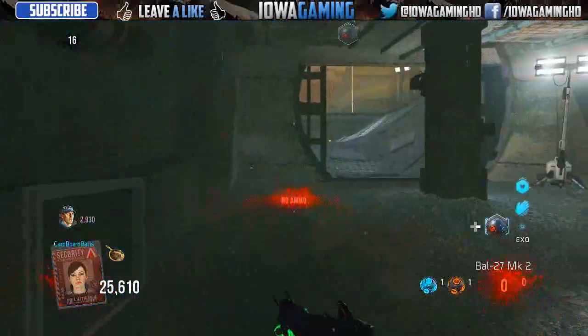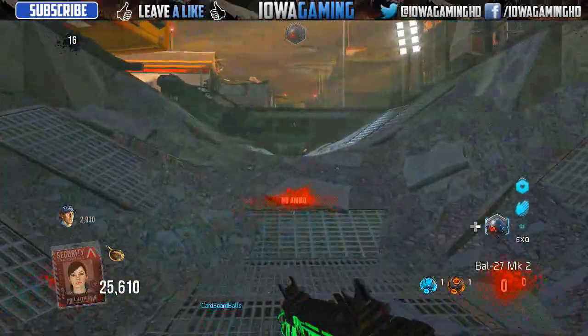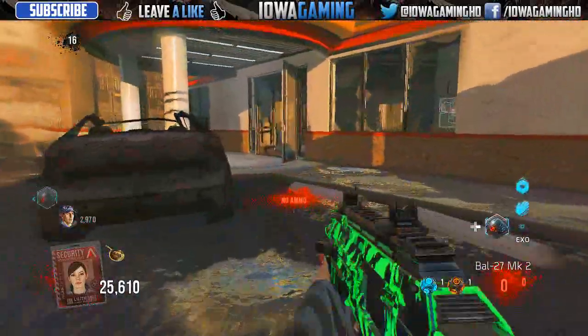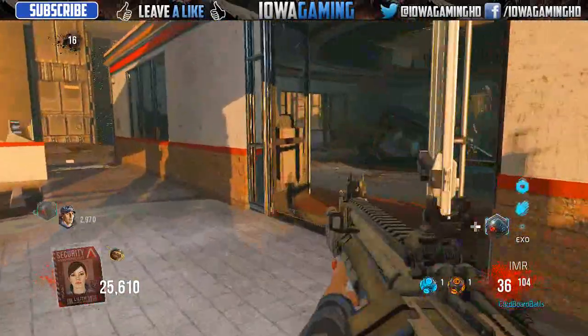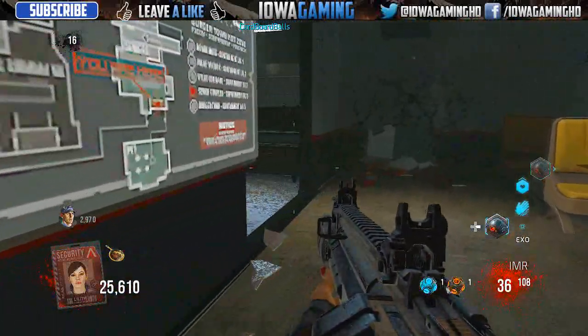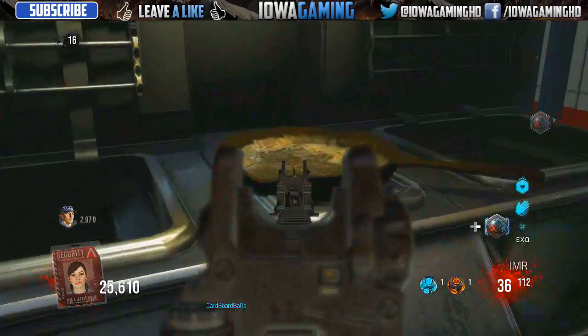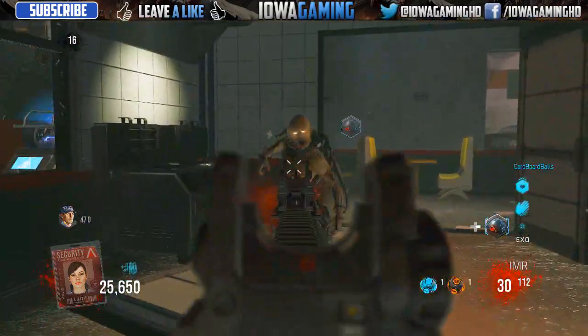Now as you guys saw, I grabbed the pan. What you guys want to do is go back over to Burger Town — make sure all the doors in Burger Town are open if they aren't already. And you want to simply have that pan with you and go into the stove. On the middle piece of the stove, press X and it will actually put the pan down. Now you guys need to actually find meat.